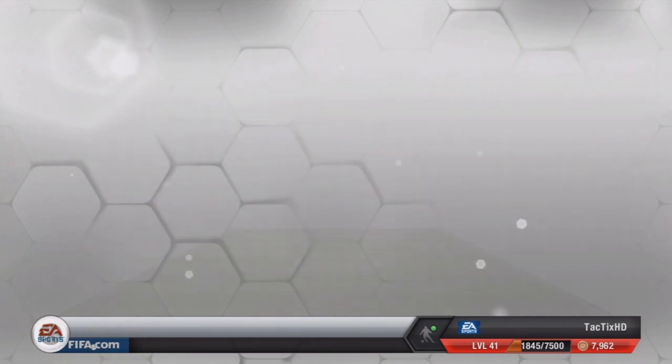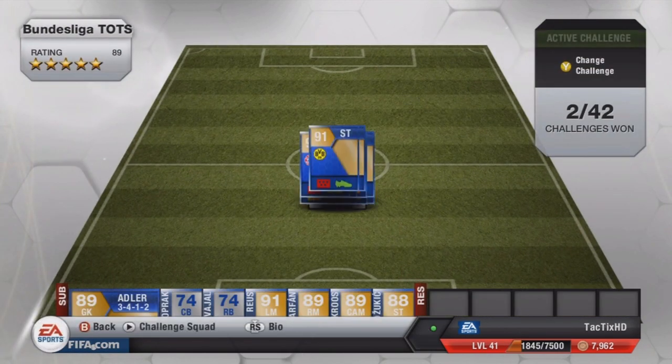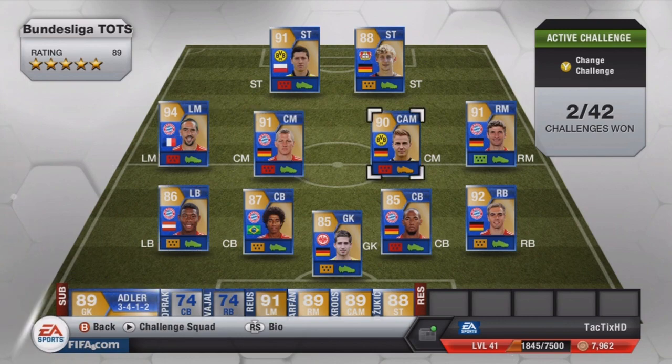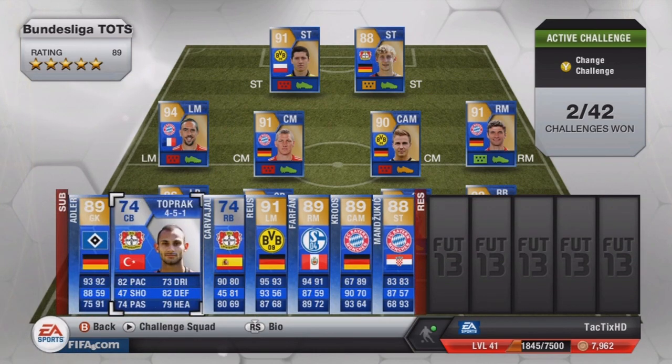Quickly going to show you the Bundesliga Team of the Season, just take a quick look at it. Really good players here — I think there's 6 players at 90+. Some of the best players would be Ribéry, Schweinsteiger, Götze, Müller, Lewandowski. All defenders are Bayern Munich players, and Neuer is a 92-rated player.